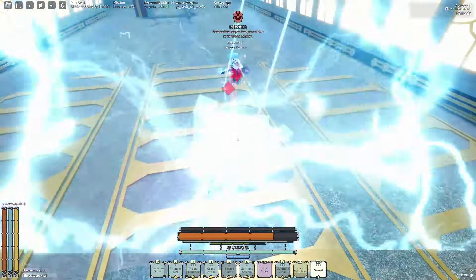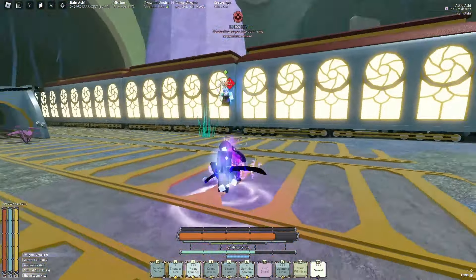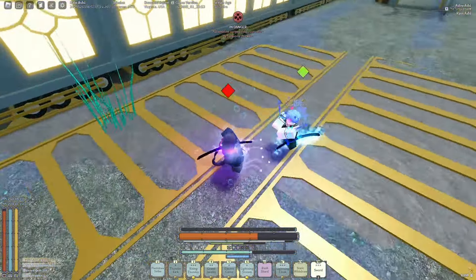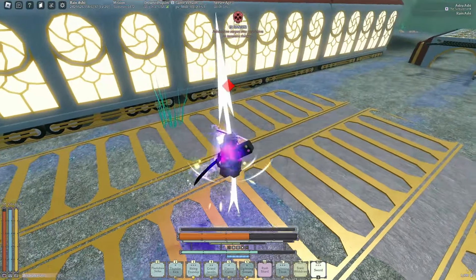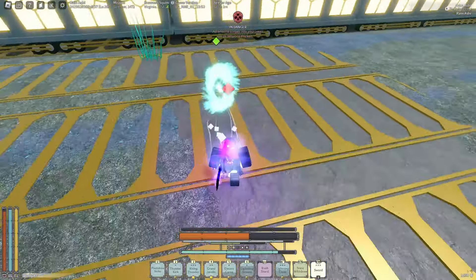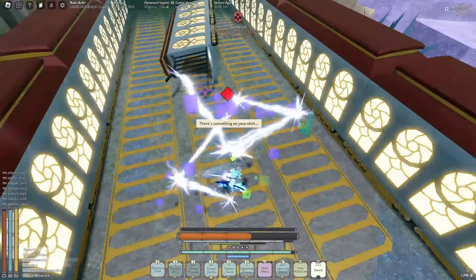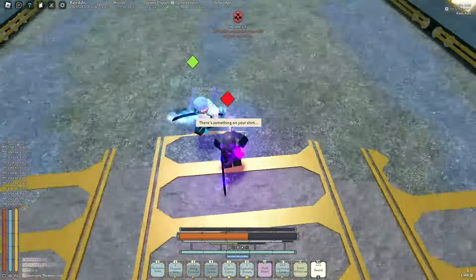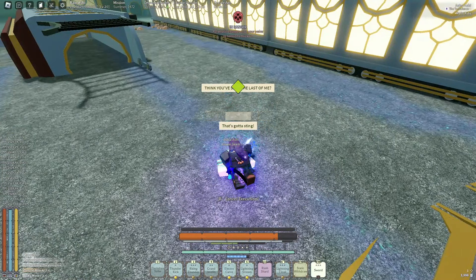Hit that crit — boom, heard that, all good. Select your card — nice, hit that. Last drop — boom, didn't have crit ready. He didn't have any stacks — now he does. Boom, rising thunder — good job. Flash draw — nice. Okay, that's our first match, let's go to the next.